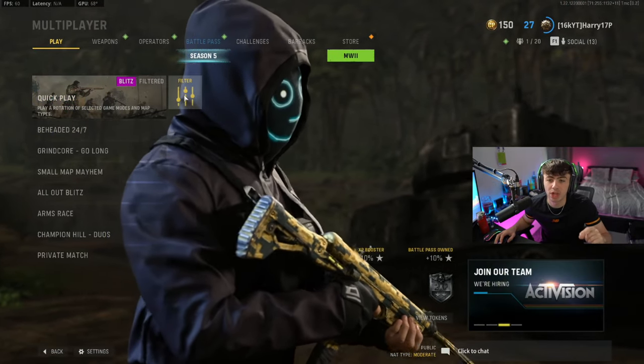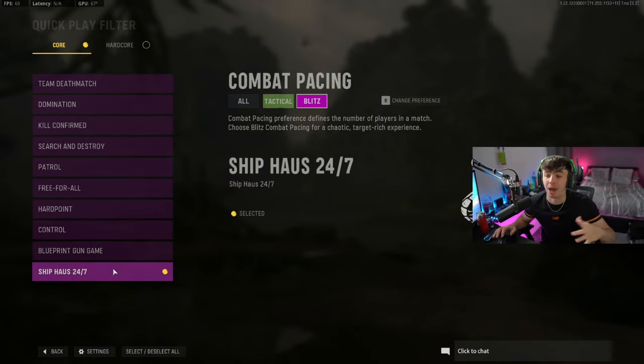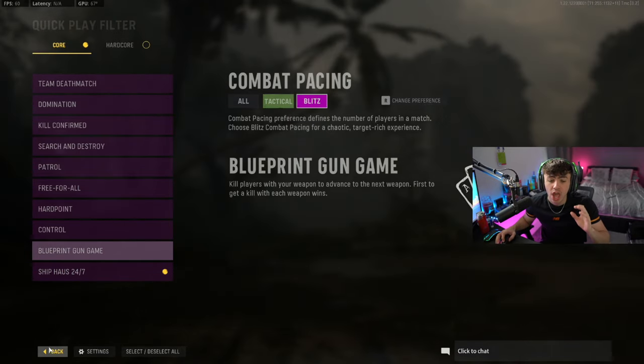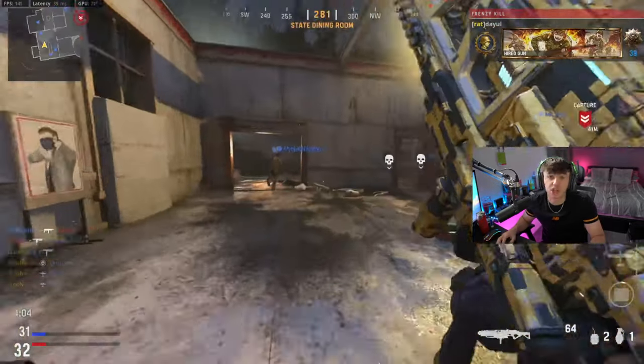Once you've done that, come into the game modes in multiplayer, click the filter option, and select the Das Haus and Shipment playlist — the 24/7 playlist — and set it to Blitz mode. Go into a game and once you're in, I'll show you exactly what you need to do.